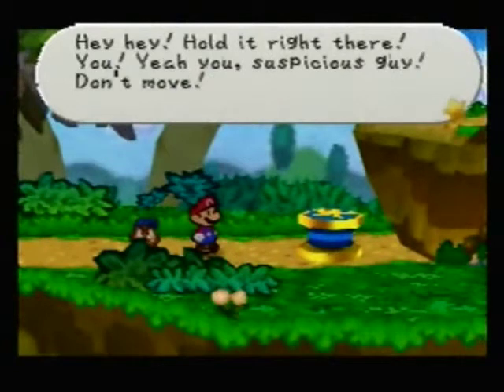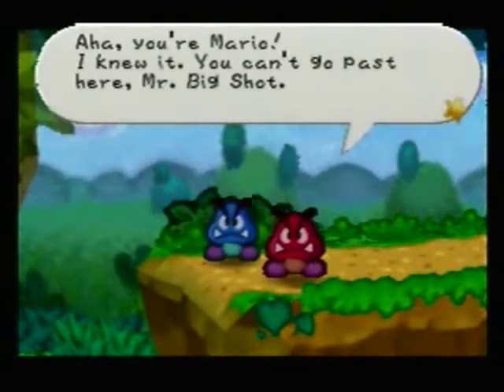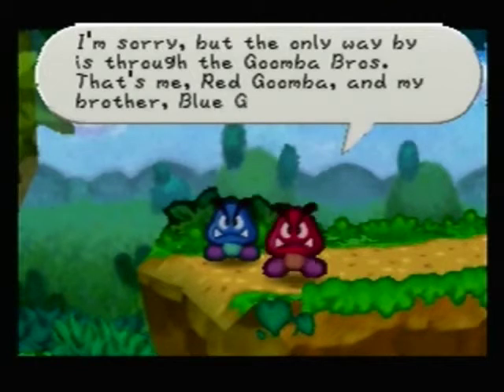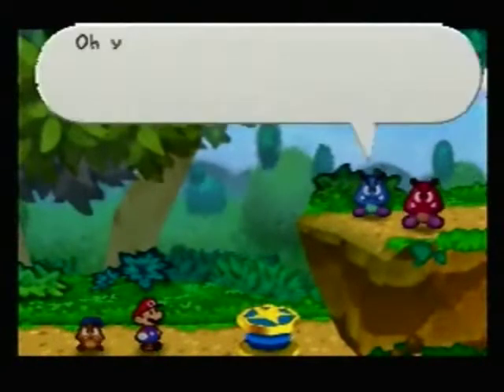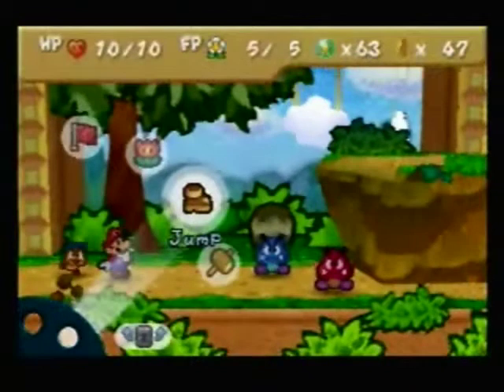Hey, hold it right there! You — yeah, you suspicious guy. Don't move. Ah-ha, you're Mario! You can't go past here, Mr. Big Shot. It's a direct order from the Goomba King. The only way you get through is past the Goomba Brothers — that's me, Red Goomba, and my brother, Blue Goomba. Let's get in, Blue Goomba. So we have a little mini-boss fight here between Blue Goomba and Red Goomba.